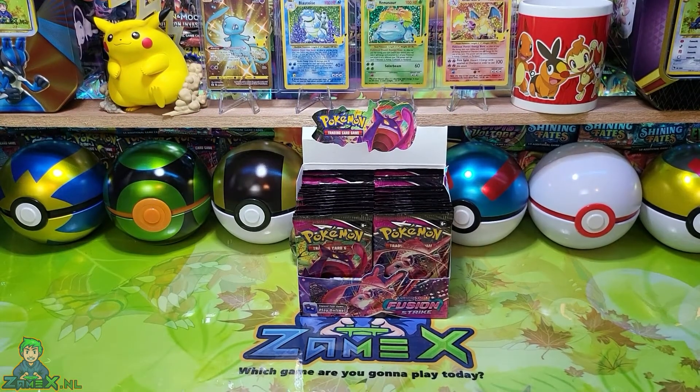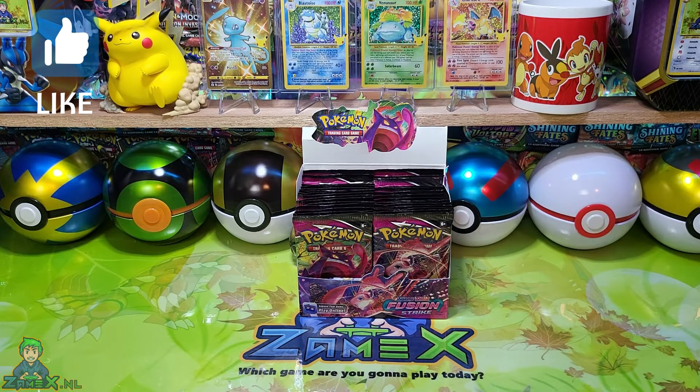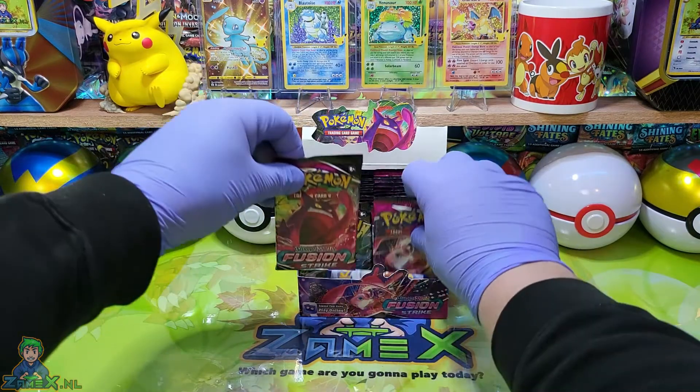Hallo en welkom bij deze nieuwe video van Zamex.nl. Vandaag gaan we weer twee nieuwe boosterpacks openmaken van de Fusion Strike boosterbox. We hebben al een paar hele mooie kaarten eruit gehaald, een mooie V en een mooie VMAX, maar daar moet nog een speciale mooie gouden kaart in zitten — iets wat je zegt van 'een kaart bewaren', gewoon een topper. En dat gaat vandaag gewoon gebeuren, ik voel het gewoon.